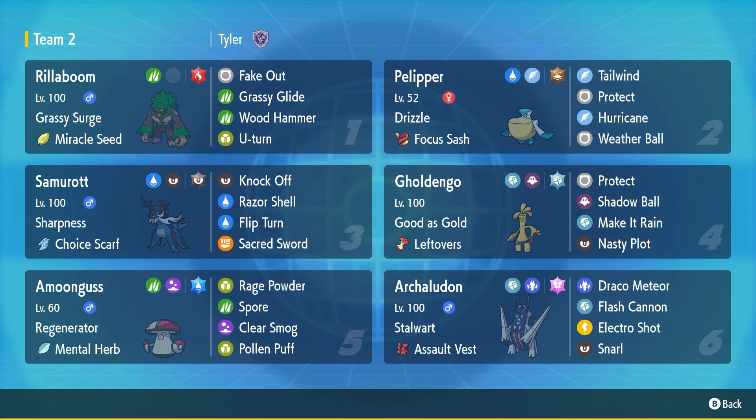First up, we got Rillaboom. This is a Pokemon I knew I wanted to use — I think it's one of the better Pokemon in the format. I actually think it's better than Incineroar, and I needed a Grass type to make this team work. It's a very basic Miracle Seed set with U-Turn. It also has Fire Terra, which is pretty standard.